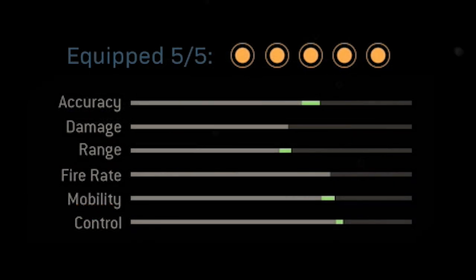If you guys take a look at the stats for the class setup I'm going to share in this video, you'll see that we still get a really nice boost to accuracy and range. We get a small boost to control as well. However, instead of losing a bunch of mobility, we actually improved that mobility significantly, and we have much better aim down sight speed as well as sprint to fire speed, like most SMGs should.